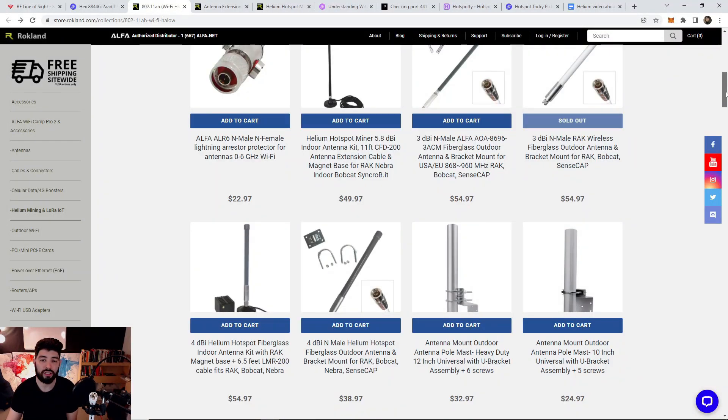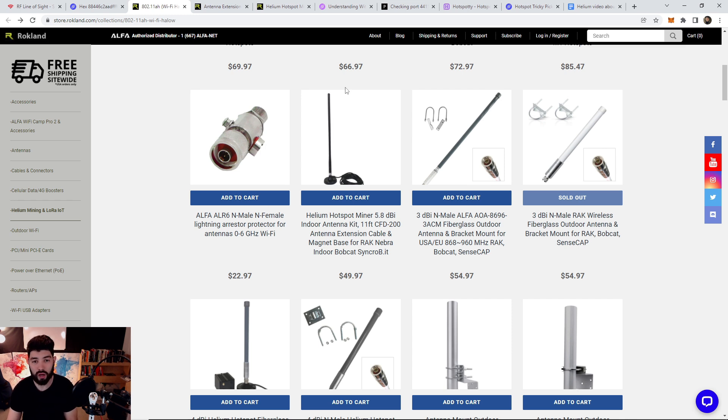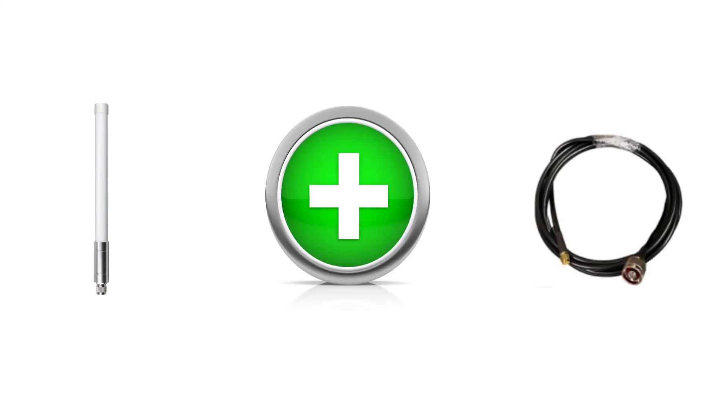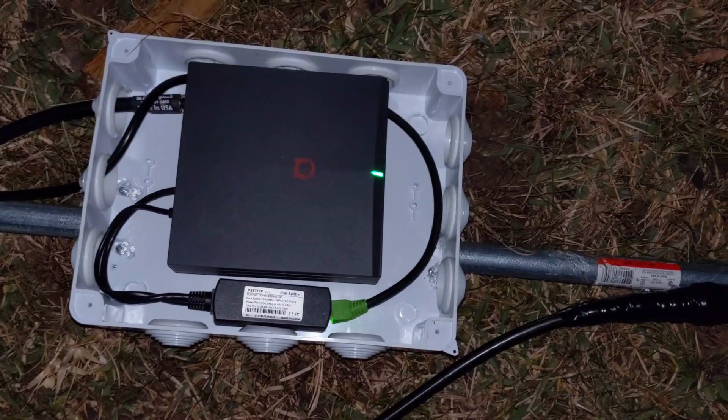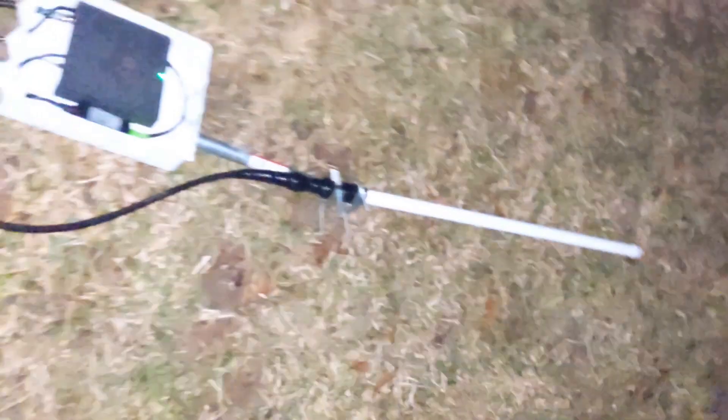Maybe you can't do a crazy outdoor antenna and just need something indoors — you're not left out of the equation. Rockland has everything needed to complete your setup, including outdoor and indoor antennas. If you're looking for an indoor antenna, check out Rockland's sturdy base antenna. Upgrading your antenna is actually a two-step process. People think they can just upgrade the antenna and expect the best results, but that's false — you also need to upgrade the cables. If you're not using appropriate cables and they're not well insulated, those cables will have lots of signal loss, diminishing the radio signals coming in and out of your antenna.